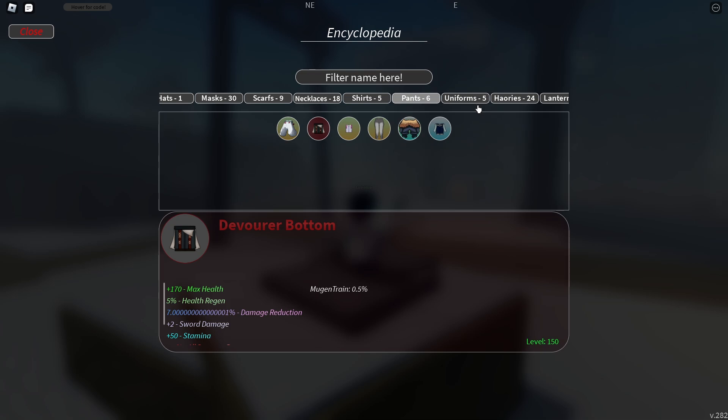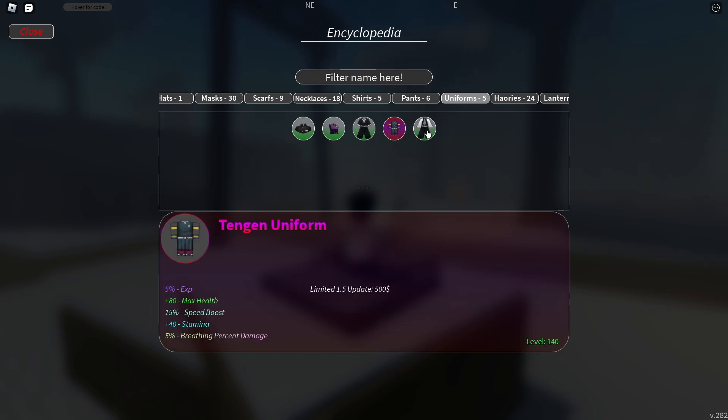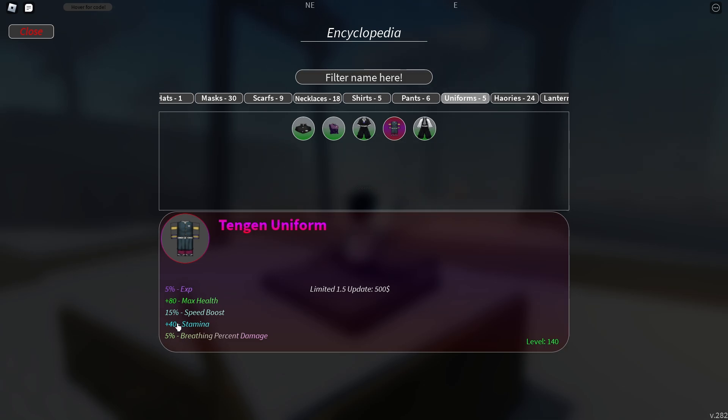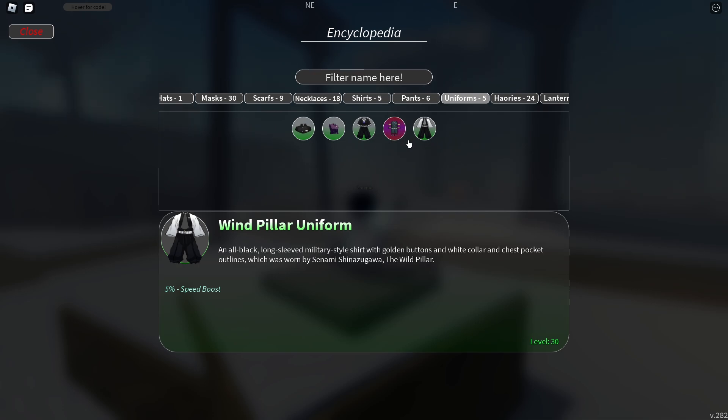Next we have uniforms. I don't actually have one yet, but you can buy some at the first map. The Tengan Uniform is the best — it's pay-to-win, and I'm not a fan of that, but stats-wise it has 5% breathing damage, which is great for slayers, plus a 15% health and speed boost and 5% extra EXP. It's the best uniform regardless of whether you're a slayer or demon.